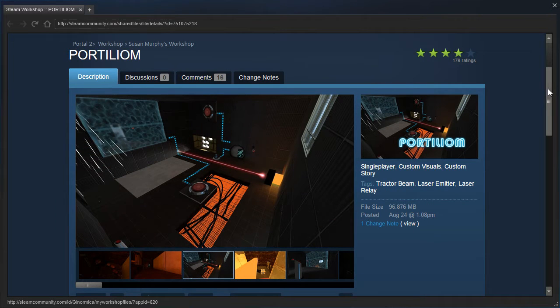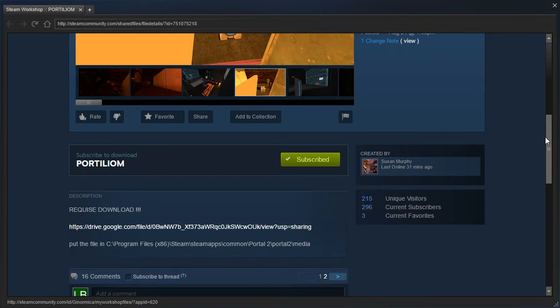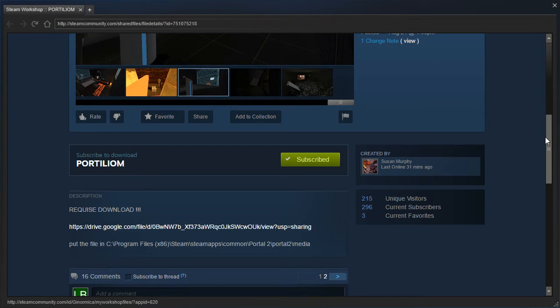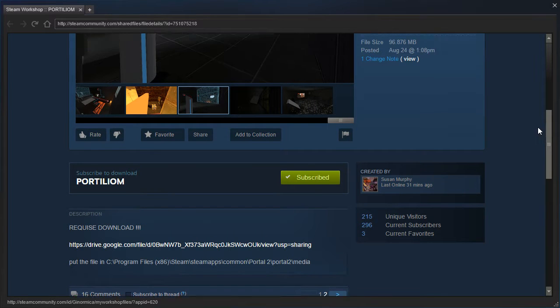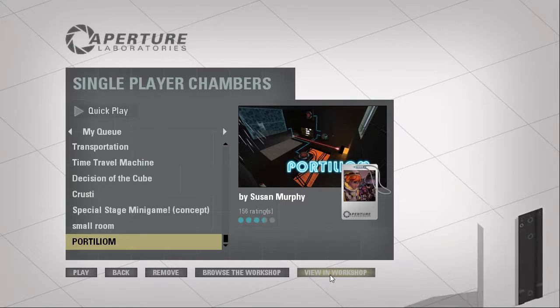Hey guys, I'm LB, and let's check out Portalium by Susan Murphy. This one actually required me to download a file. It's a BIK file, which is Bink, and Bink is used in a lot of games, including Portal 2, for movies — basically like cinematics and stuff.